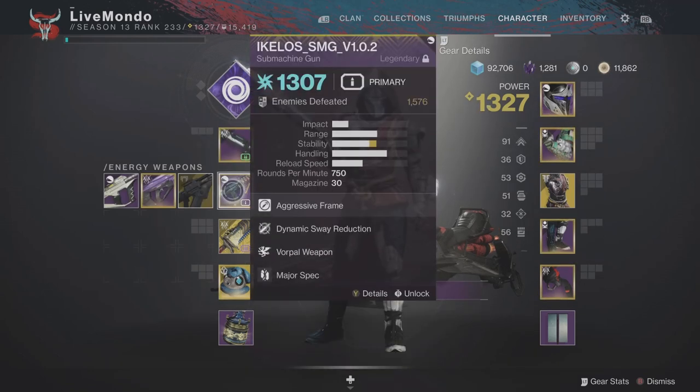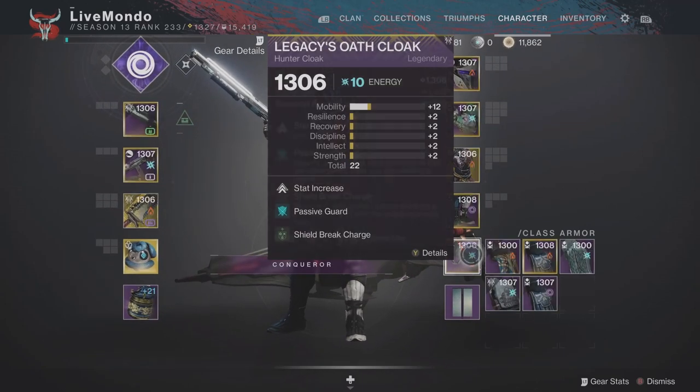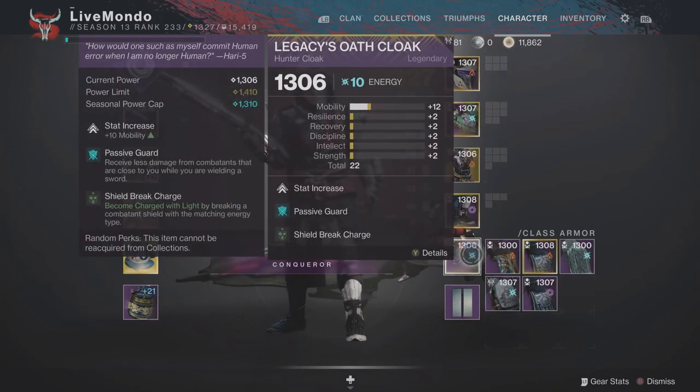Same weapons I use for the Warlock. Primary shotgun — I'm using the Heritage, which is the raid shotgun. You can use the Blasphemer; I'm using this one because it has Auto Loading Holster. I care less for producing the odd Warmind Cell, but the Lament is important. Top tree Nightstalker as well.